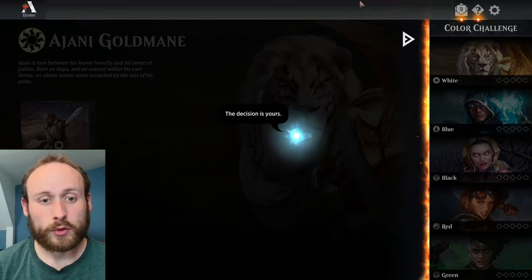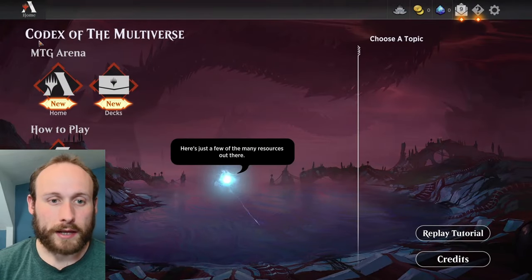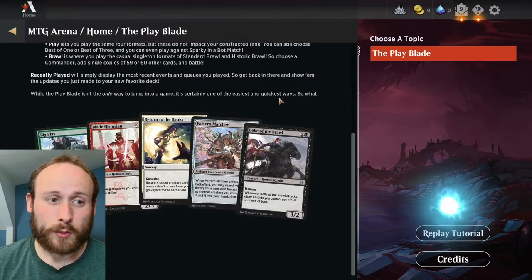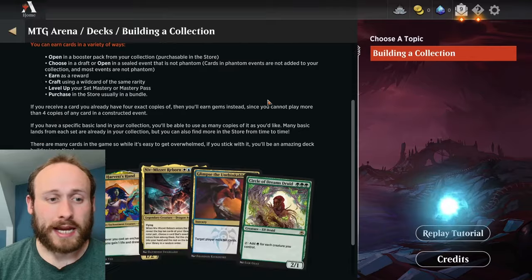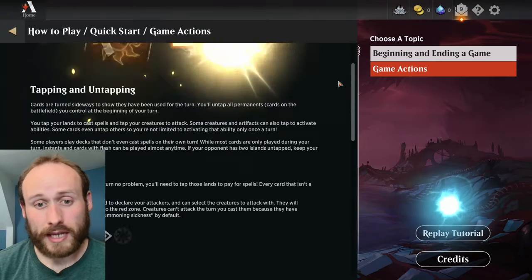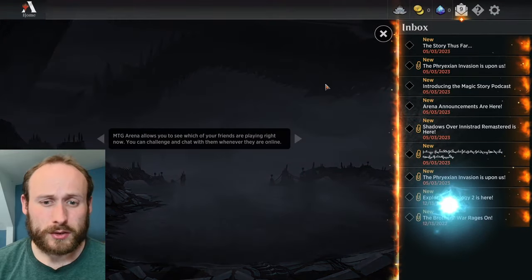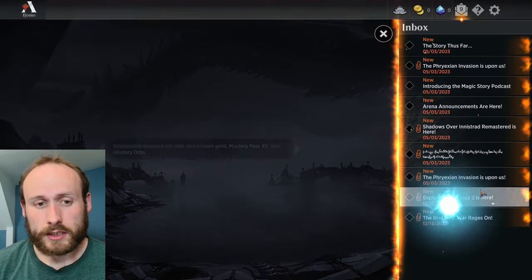Whether you've played through the tutorial or skipped ahead, you can have a look at the learn more section under the app, which will tell you a bit more about the different play modes and how to access different things inside the app. You might already know a lot of this, but it's always good to read through it at least once.